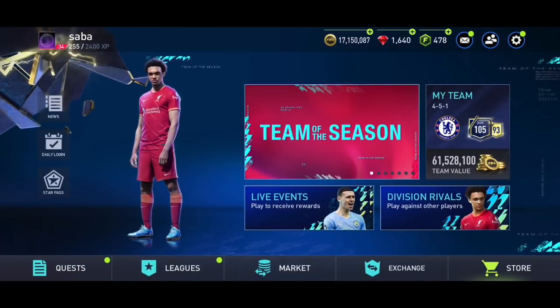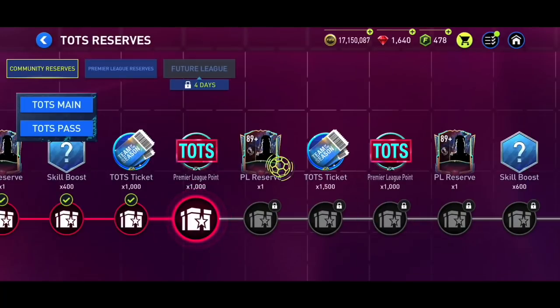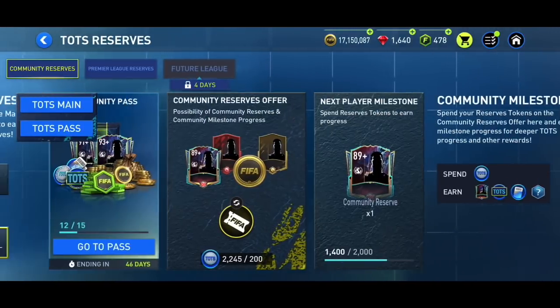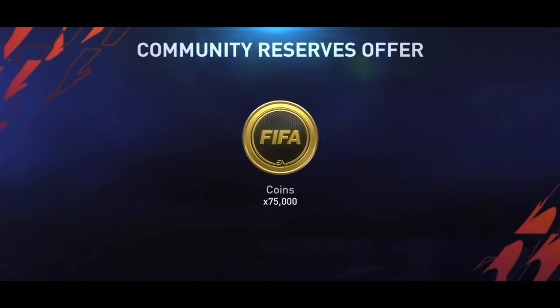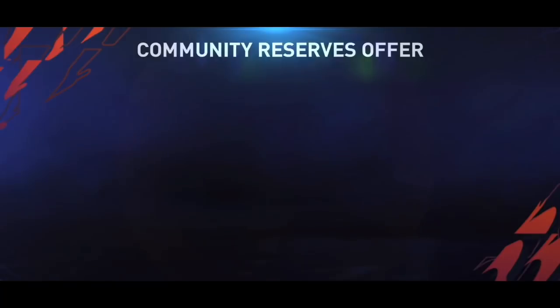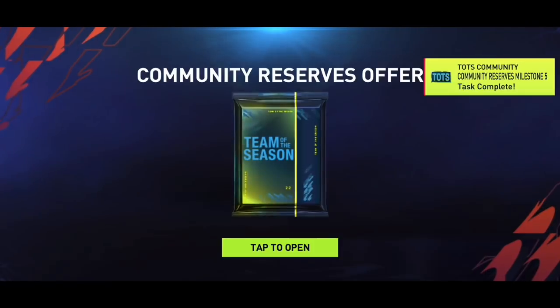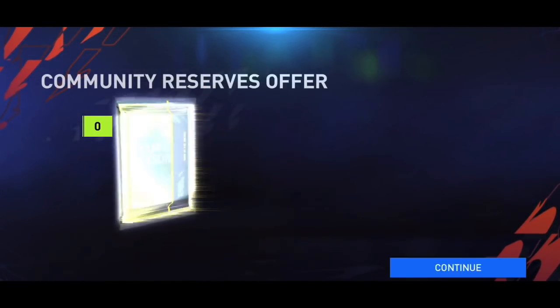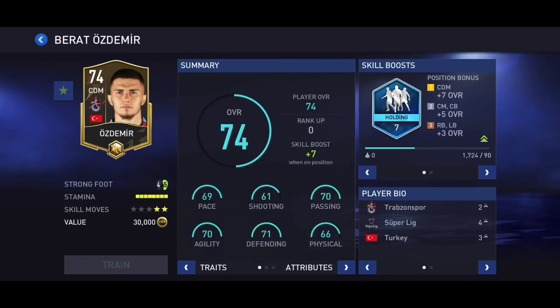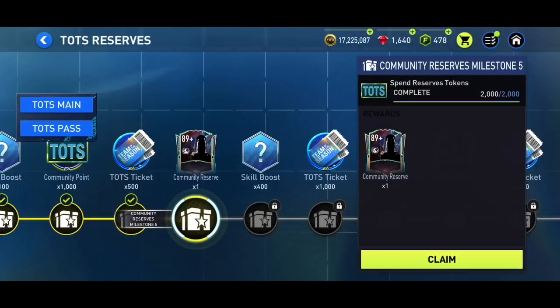Let me end the video by opening a couple of reserve packs. I'm going to open the community one — in three or four packs I get a guaranteed player. First pack: no player. I need two more packs for the guaranteed Team of the Season player. One pack gave a gold card, not an Era Divisa. Another pack gave three gold players — none of them Era Divisa.